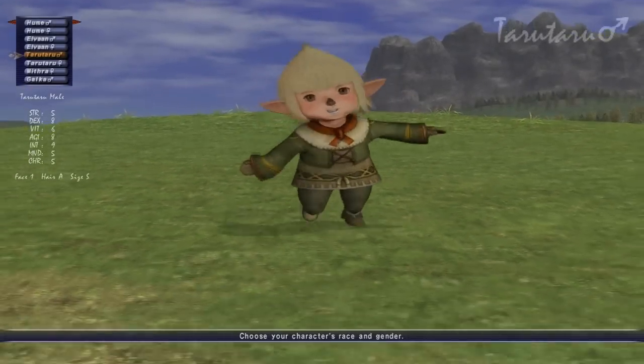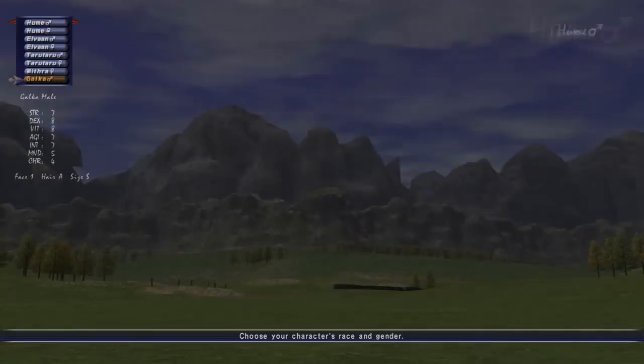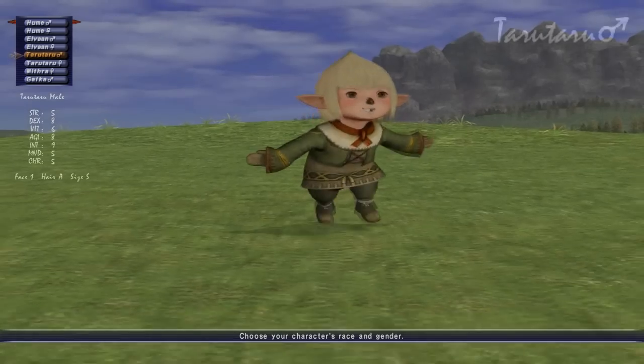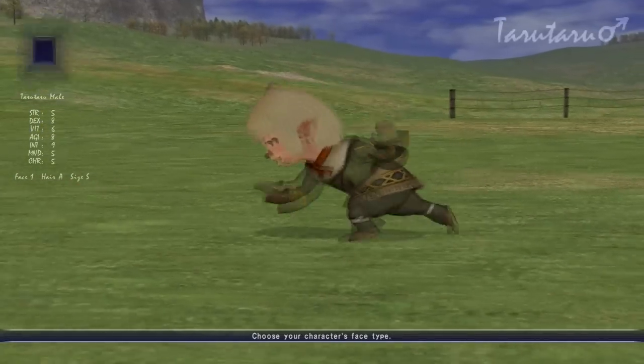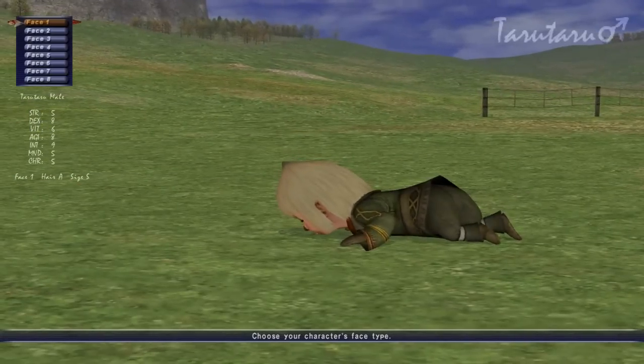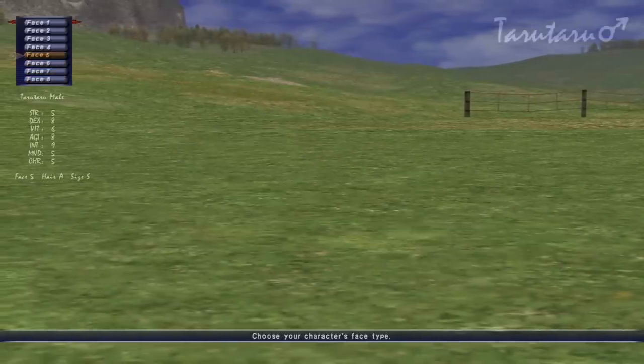And what a coincidence it's landed straight on the character race that I want to be. I'm going to be a Tarasaru male because he's a birdie and a plane. So cute, isn't he? We're going to create my character first and then we'll create Jenny's afterwards.